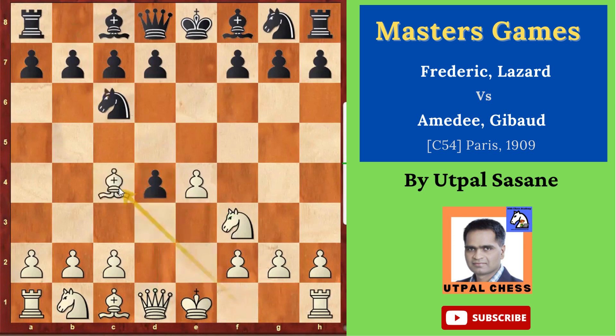White played bishop c4, developing the bishop and attacking this f7 weak pawn. It has support right now, no problem. Black plays bishop c5, giving another support. Black wants to save it as much as possible.